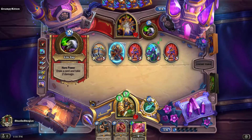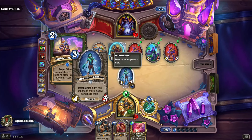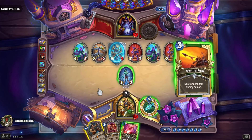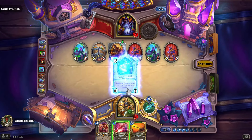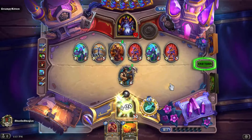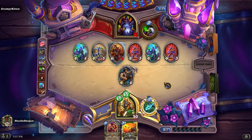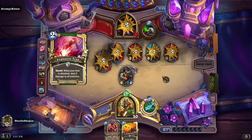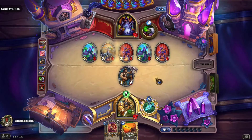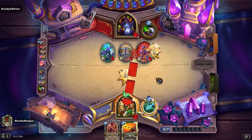We are one thousand percent going to play Reno Jackson now. Drawing a dude — perfectly fine. Nothing is going to be better than just playing Reno. In this case we'll also play the Explosive Trap, which probably won't get much more than a kill on the Doomlord. But getting rid of a thing is getting rid of a thing. We do have Reno Lone Ranger if their board gets even more scary, but if they're trading, that's damage not going to my face.